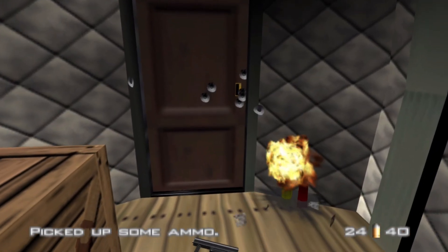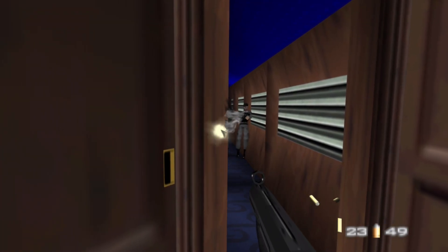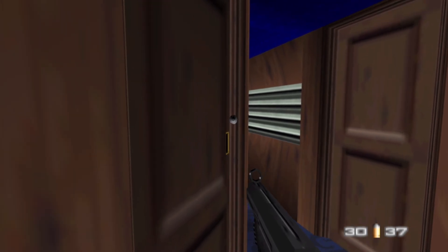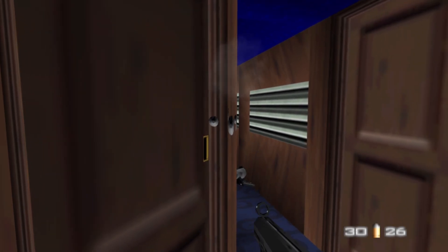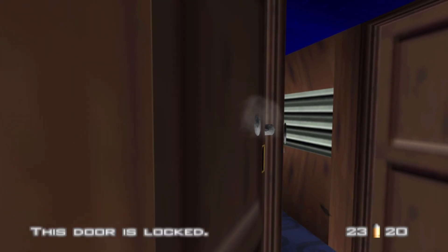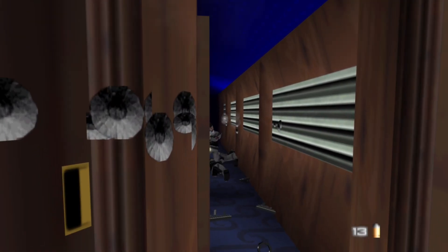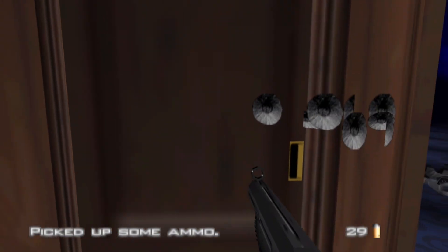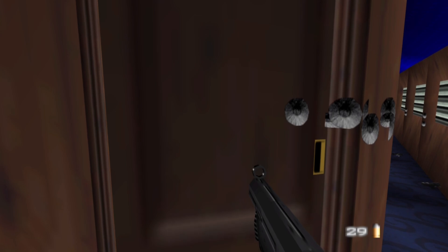We need to destroy these breakers as we're passing through the train. This guard was trying to rush us. Now there is a guard in this left door who will come out after a random amount of time — sometimes pretty early, sometimes he'll wait a while. So I'm just going to stand here and wait for him to come out, because he will start shooting at me from behind if I leave.